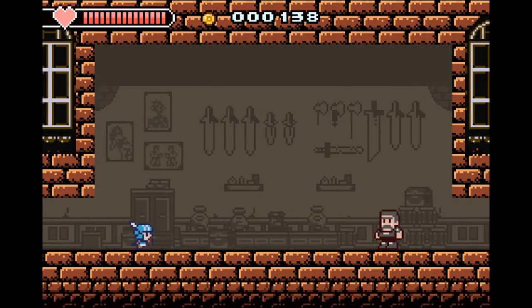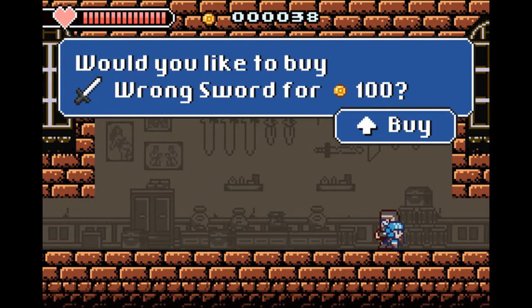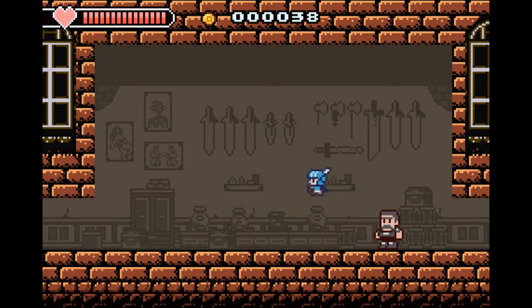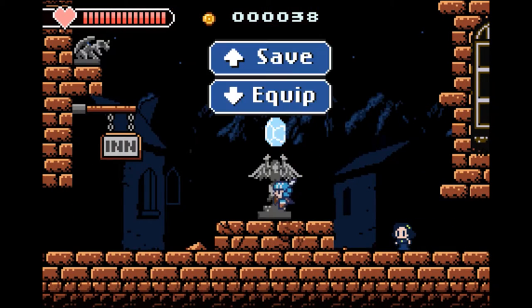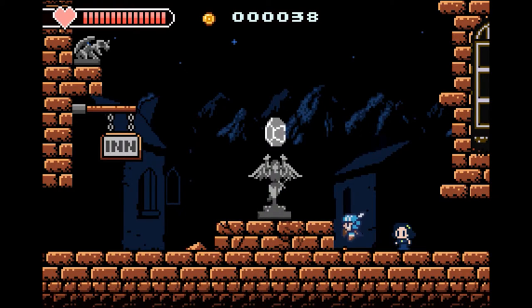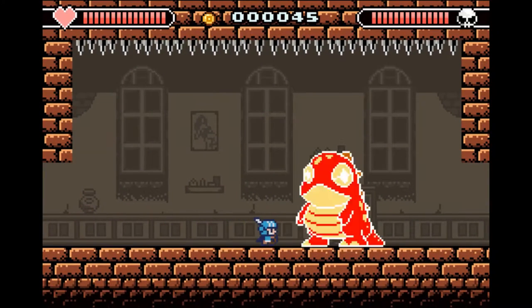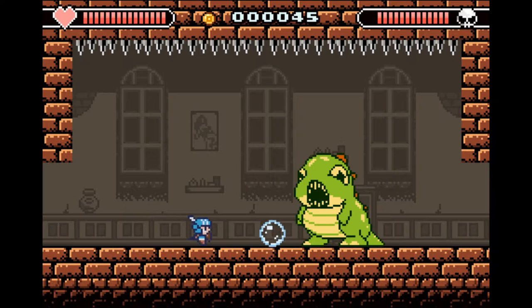Defeating enemies and bosses grants you a certain amount of coins, and these can be used to purchase upgrades to your equipment, although upgrades are difficult to come by. Each upgrade that you do get feels like a significant improvement, such as increasing the range of your attack with a longer sword. Defeated bosses also drop a boss heart, which increases your max health as well.